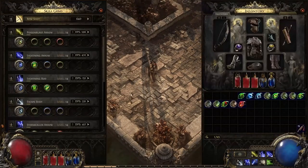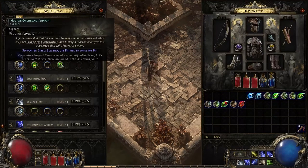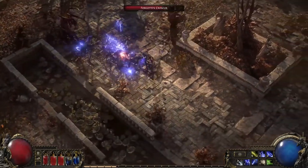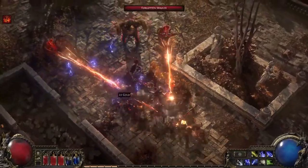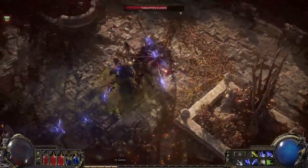Sometimes when you use Electrocuting Rod, the enemy dies before you get a chance to electrocute them. I think there's another support gem I could add to my lightning arrow to fix this problem. Neural Overload will make it easier to electrocute enemies — if the skill it's attached to puts them over 50% of their electrocute bar, it will trigger instantly.